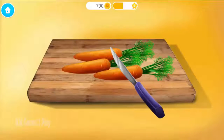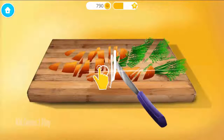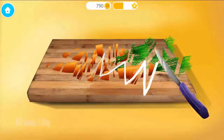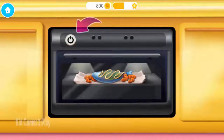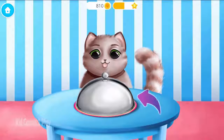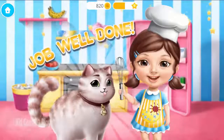Slice the carrots, please! Put the tin in the oven. Turn it on. Cook the fish for half an hour. Great! Fluffy really wants to taste it! Job well done! You are the best chef!